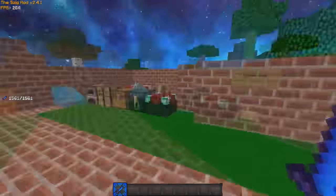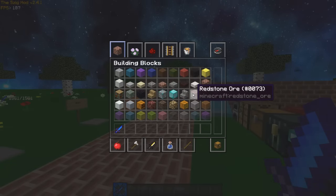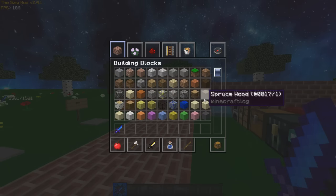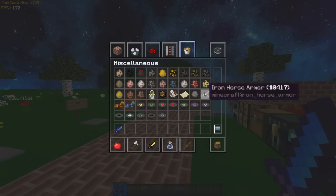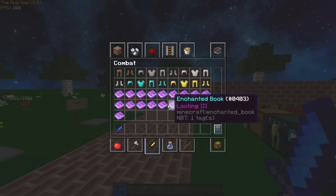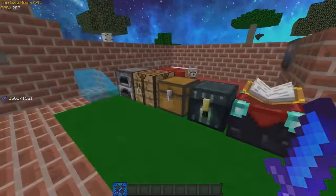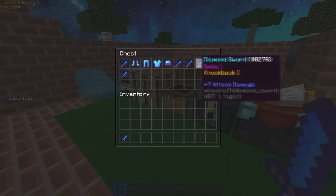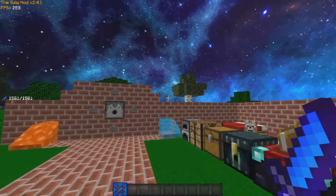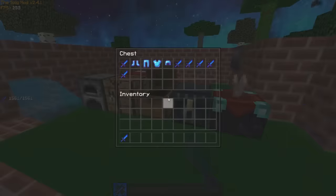I'm trying to think of anything else I changed texture-wise. The enchant glint is not default — it's from my other texture pack. I just love this glint; it's not too crazy but it's also not super soft or with very few lines like I've seen in some texture packs. I really like that one.